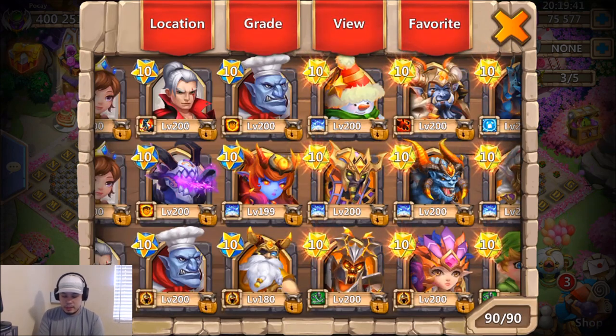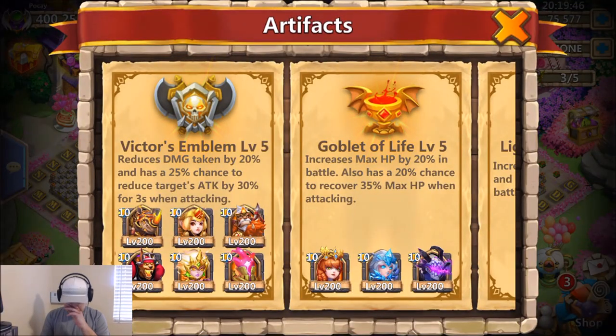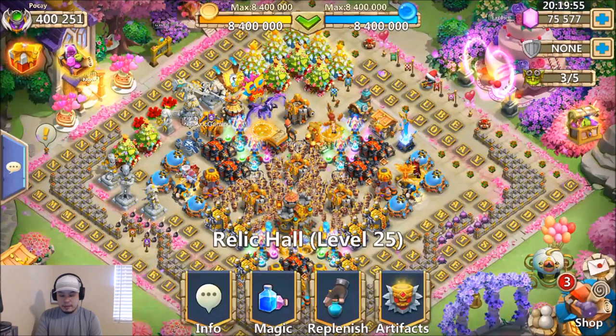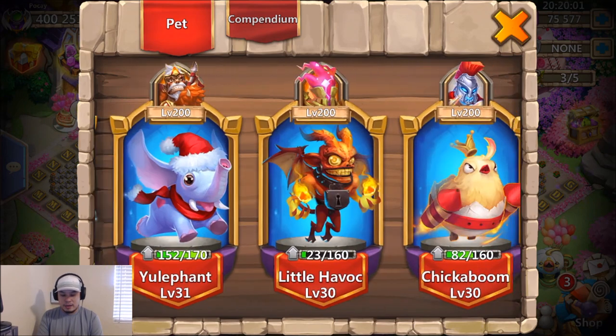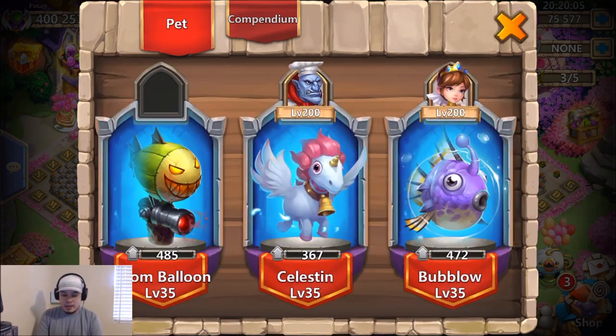I have a kind of universal artifact placement right now that's working great for a lot of the game modes I'm playing, so I'll leave it. Pets also work as a universal setup, including arena. That reminds me — should I just run one arena real quick so I'm not full?